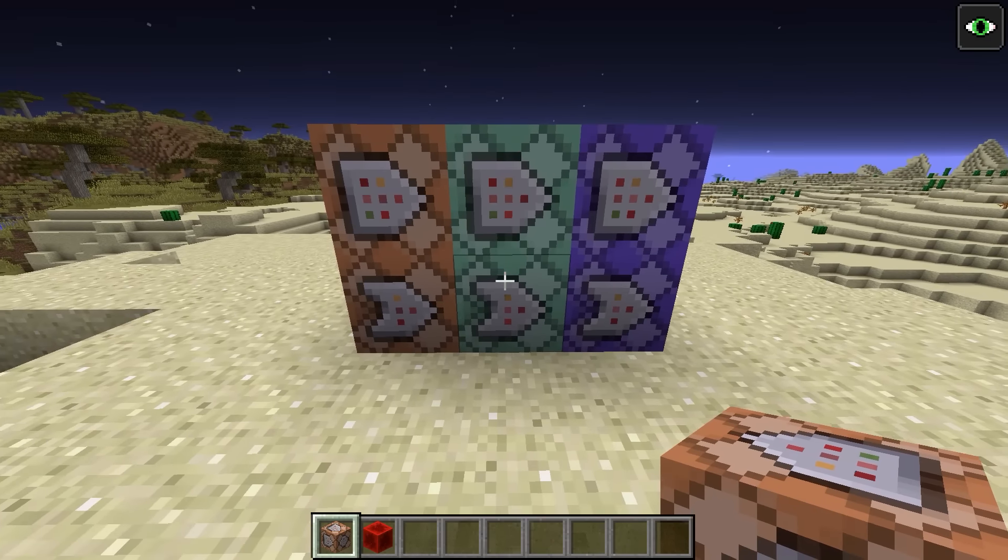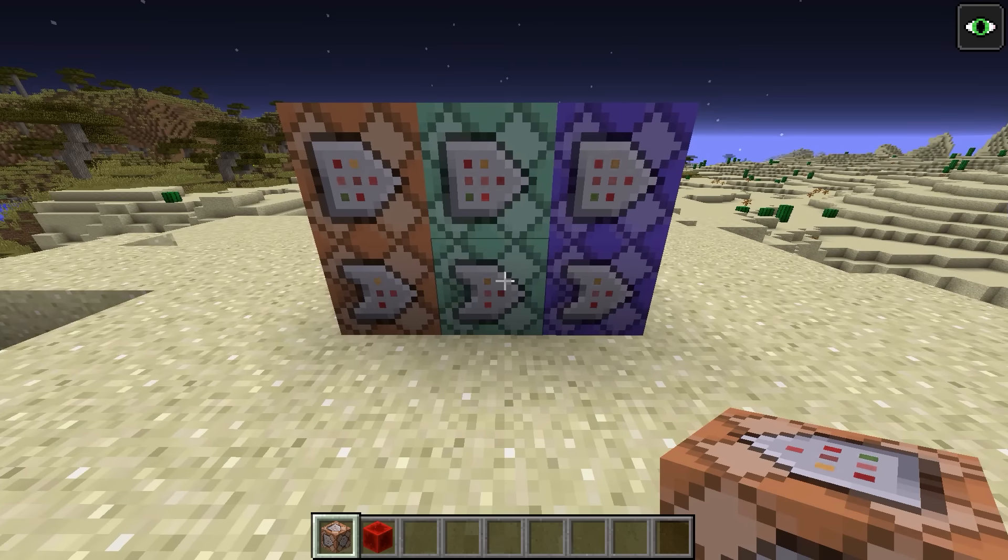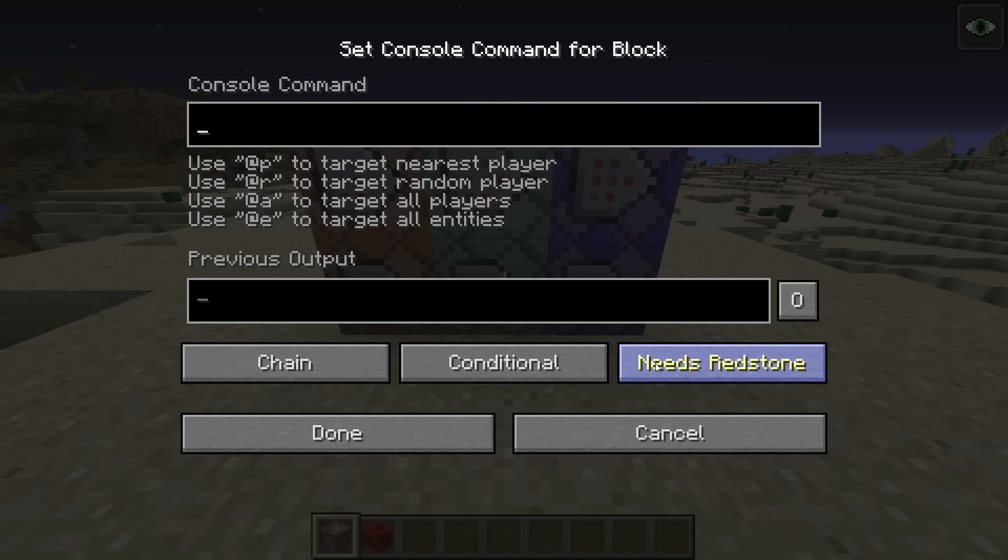Command blocks have changed again in this snapshot, and what Dinnerbone says is now the last change for the time being. The conditional tag has disappeared from command block NBT data and been replaced with an entirely new block state. The reason is that we now have different textures for conditional and unconditional blocks — the arrow on the sides is more pointed when the block is in conditional mode, and this applies to all three block types.